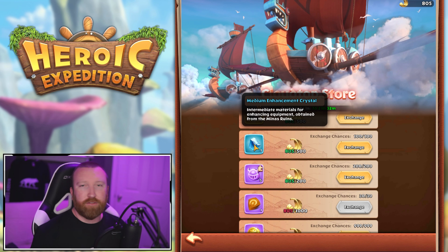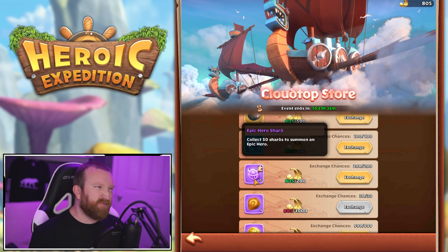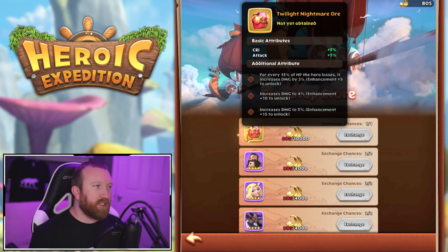Medium enhancement crystals might be a good use of leftover materials if you still need to upgrade your gear, which everybody does. Epic shards I wouldn't really go for — just leave them. But if you can get the Twilight Nightmare Ore, that is the priority.